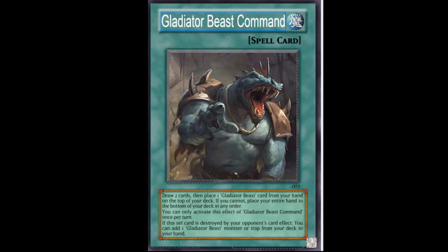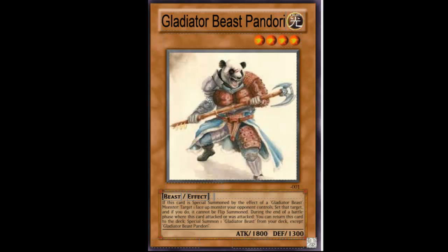Let's go into the monsters. The names aren't exactly the best, but anyway — Gladiator Beast Pandori. He's a panda, a Light Level 4 Beast, 1800 attack, 1300 defense. If this card is special summoned by the effect of a Gladiator Beast monster, target one face-up monster the opponent controls — set that target.